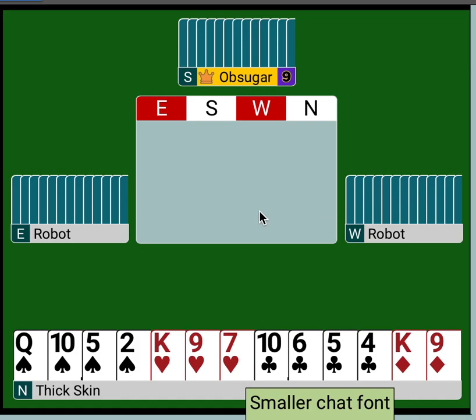I wanted to give a preview movie of Bergen raises. Bergen raises are used over a major opening. They're used to show four or more trump in support. They're used to show either a constructive hand, an invitational hand, or a weak preemptive hand. And they do that by using an artificial bid at the three level.